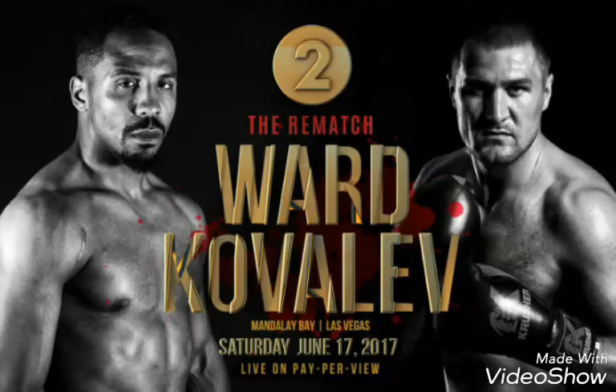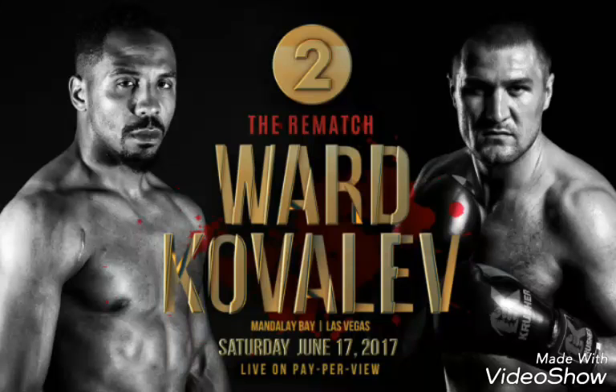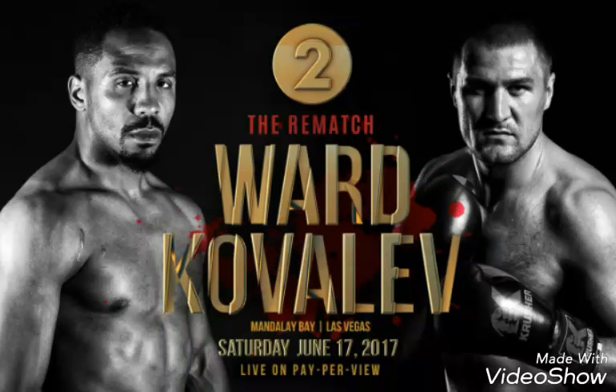As Ward is coming in, one thing Kovalev has done is put his hands out to distract Ward and try putting his head down on longer range - it's a veteran move, and if it worked for him, he should use it. He could also try going to the body to tire Andre Ward out - give Ward a taste of his own medicine. Those are the basic things he needs to do. Establishing the jab is very important.